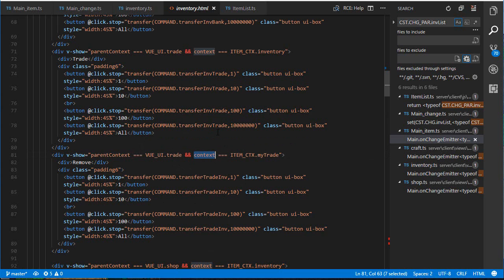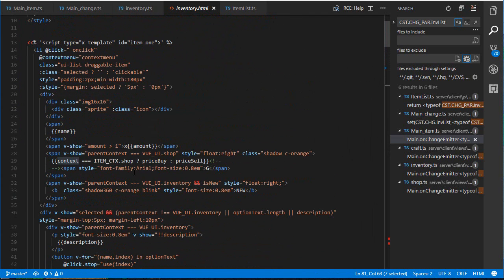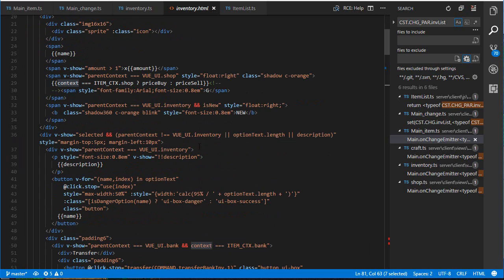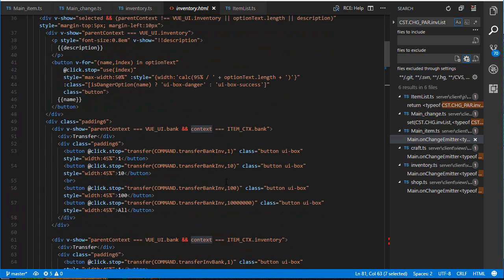Even though this solution works, it's not really ideal. Normally you don't want to put everything in one giant template — you want to split it into multiple parts where each window is responsible for its own item template. Reusing code in HTML requires making components and templates, which is doable, but I was just lazy with this code.